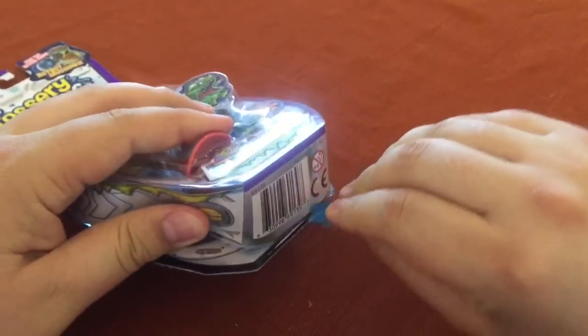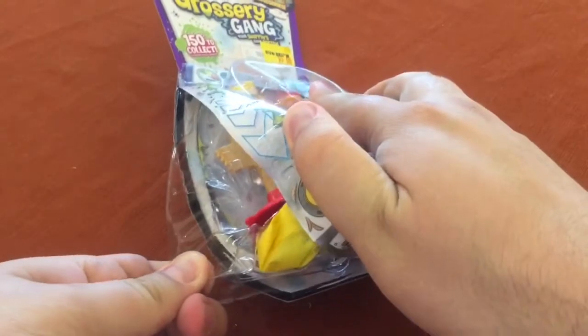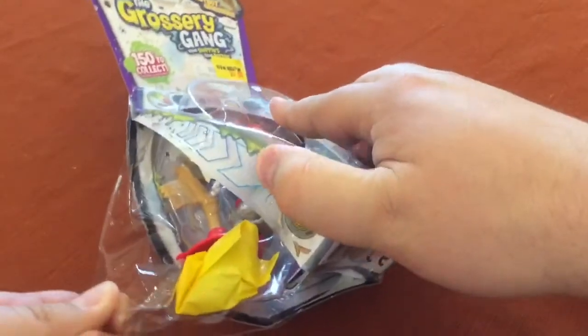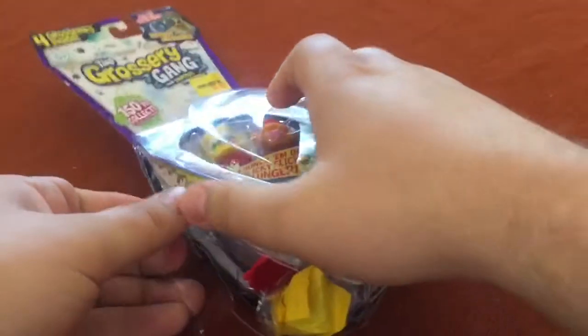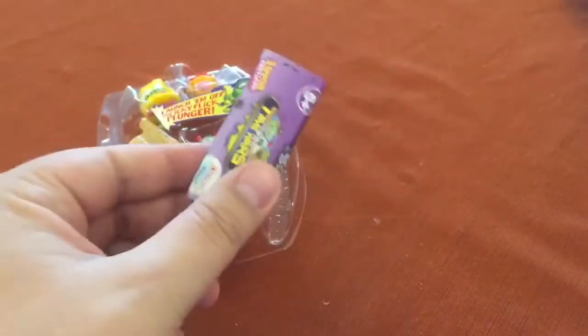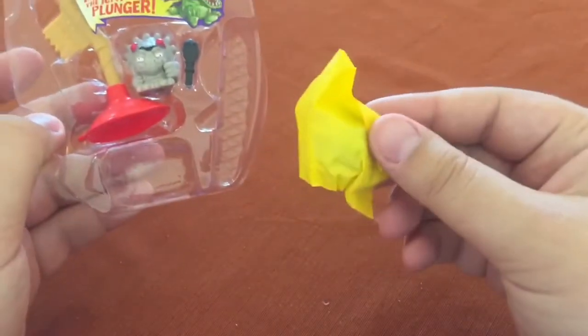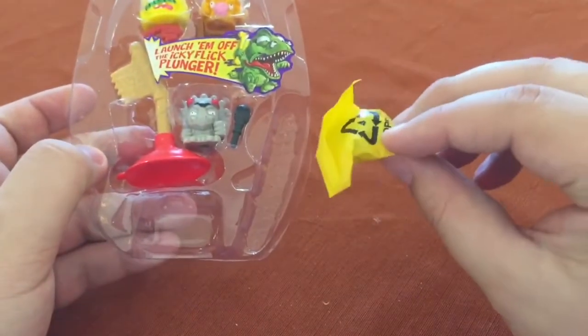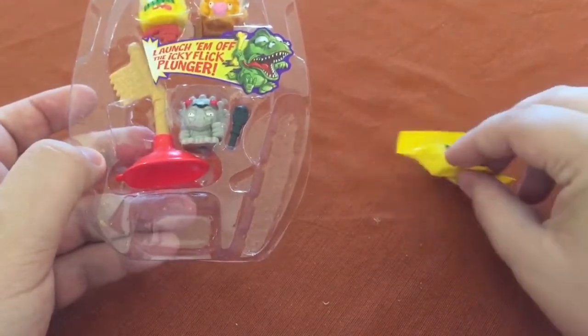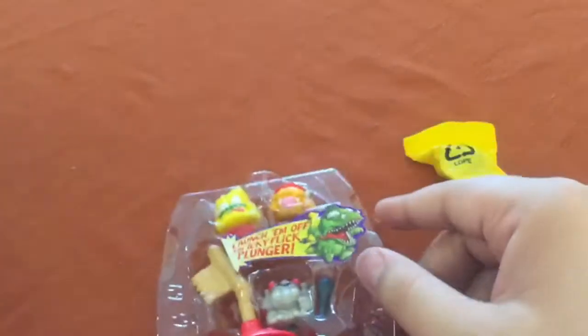I'm still not sure how to open these very well, so we'll see if that did the trick. There is our checklist. Well, there's only one bag — that means it's either a Rotbot or a computer virus. I think they're the only two that don't have items.